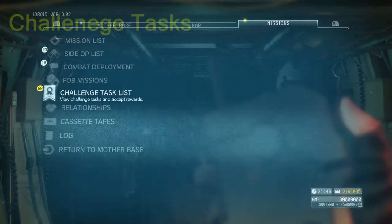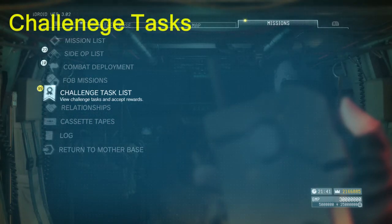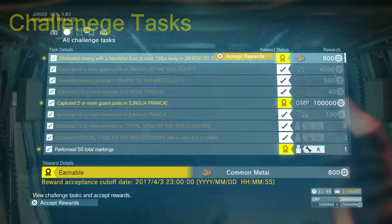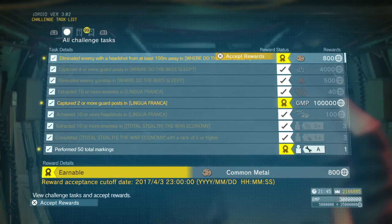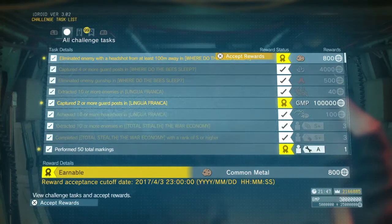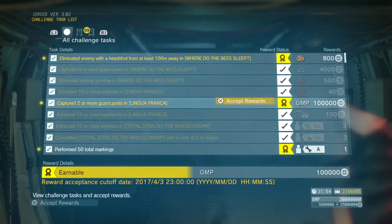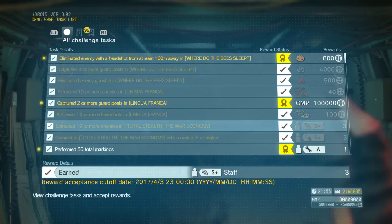One helpful thing to do for a little extra resources is the weekly challenge tasks from the challenge task list. You'll know they're special if it says reward acceptance cutoff date. New ones appear every single week and disappear after that week is done, whether you've completed them or not. The rewards are usually a little bit of materials, plants, and GMP. There are usually two hard challenge tasks on difficulty modifier missions such as total stealth, extreme, or subsistence, and those give you a couple S-plus troops. Make sure to accept the reward before the cutoff date, because even if you complete them, the reward disappears at the end of the week.